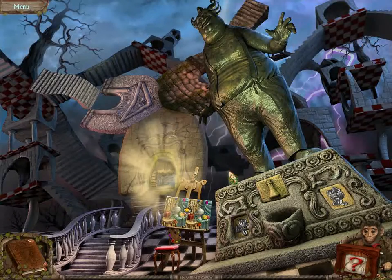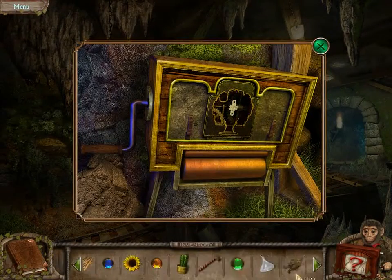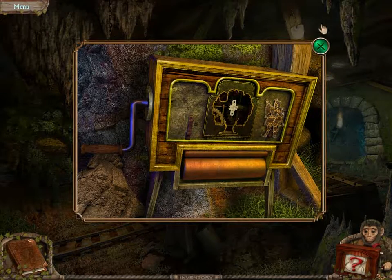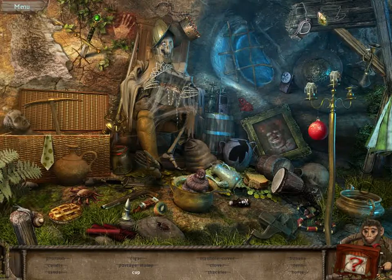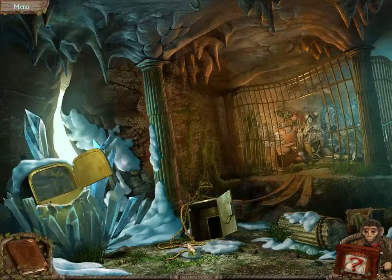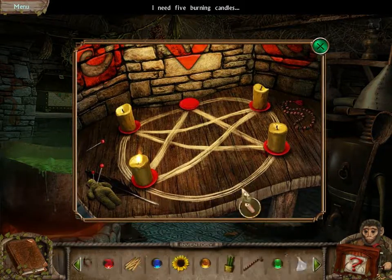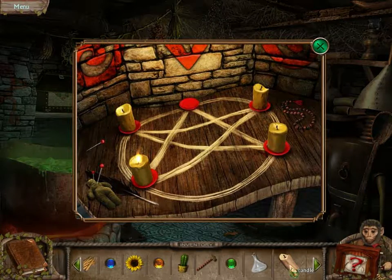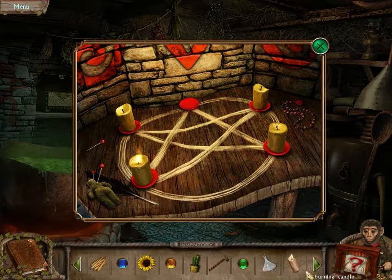Joker figurine. This place needed a figurine. We need three of them. Looks like there's a tree that goes here. Cup — where's the cup? There's a cup. We have a candle. Oh, we can't place it? There we go. Burning candle.